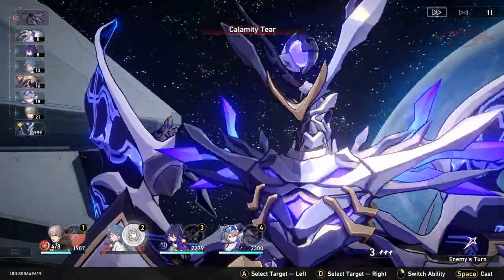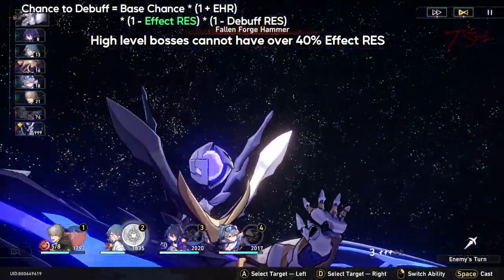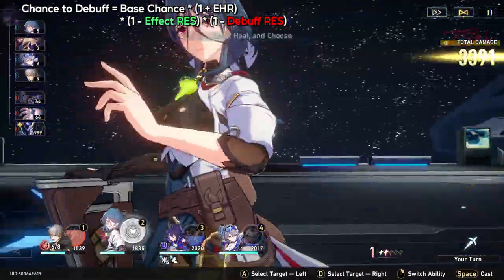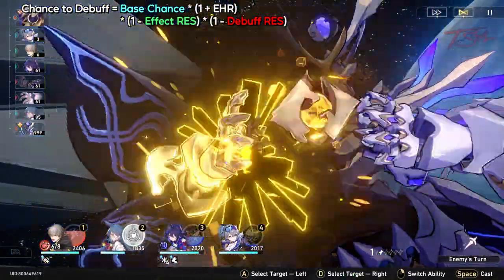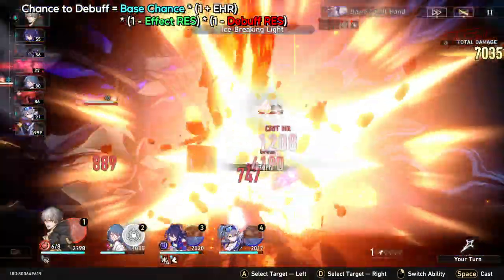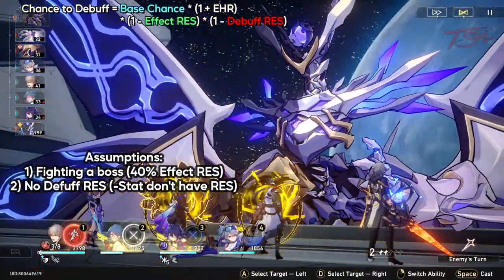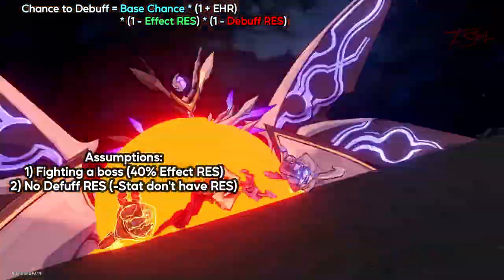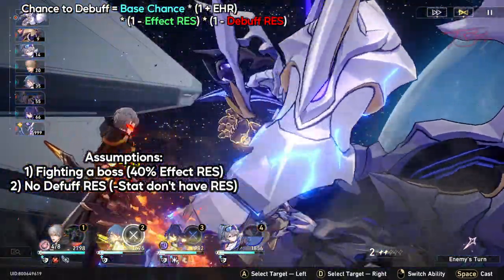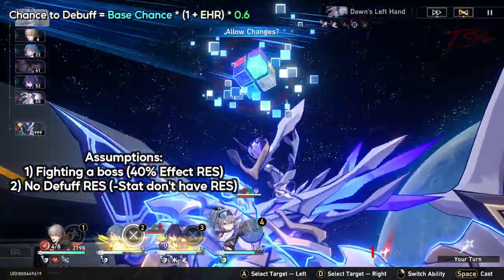So how much effect hit rate is always needed to debuff? Well, that depends on what we mentioned earlier. High level bosses have a maximum effect resistance of 40%. Then there's that specific debuff resist, and there's your base chance on the skill or ultimate. So to get a good answer for effect hit rate, we need to generalize. Let's assume we are fighting a boss, since smaller enemies don't pose much of a threat, and let's not specify a debuff resistance since that changes a lot from enemy to enemy, and many universal debuffs that reduce stats do not have a debuff resistance. So now our formula looks like this when fighting high level bosses.